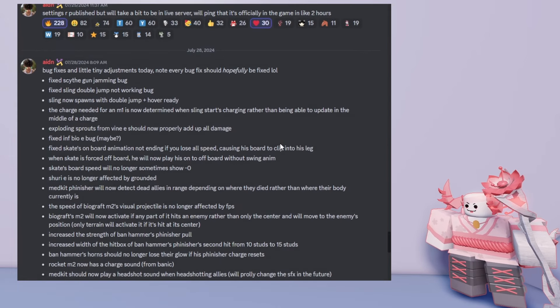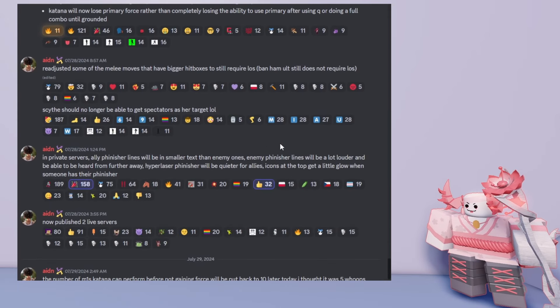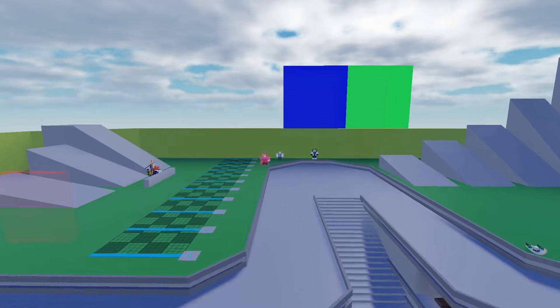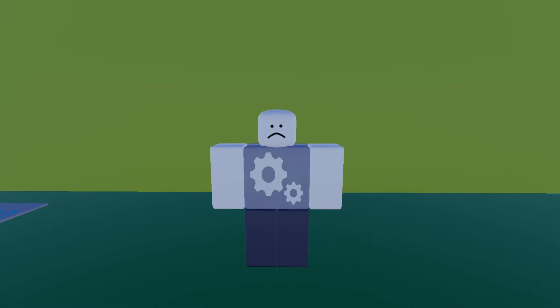Over the last few days, Aiden's dropped a set of patches that added a lot of quality of life changes, bug fixes, and new features to the game. Let's start with what's been asked for years: the settings menu.